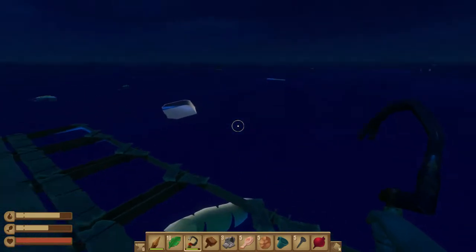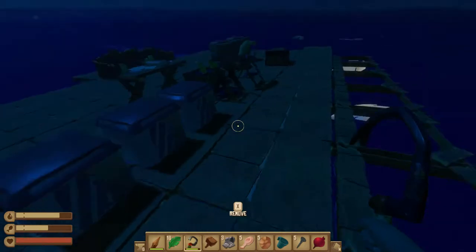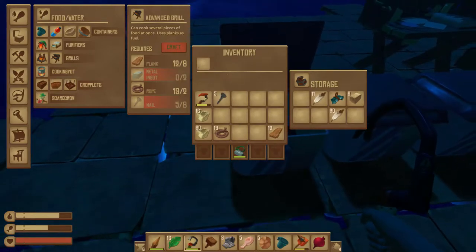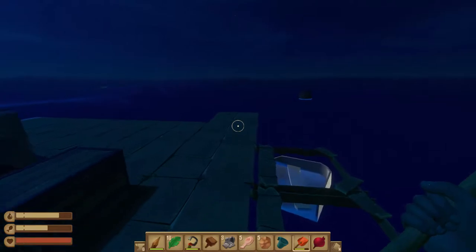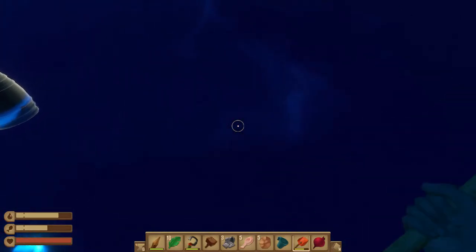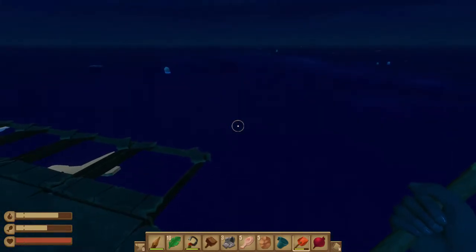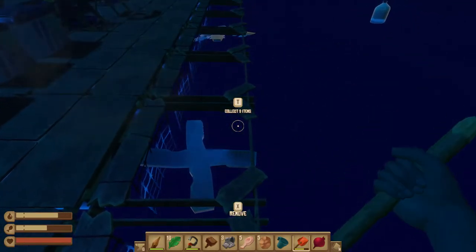We've got a little boat right there — we don't want to hit that. Until you get the ability to steer your ship, you do not want to hit stuff, so we're going to move away from that. We are going to jump on and get whatever's on there. See how much chicken I'm eating? Birds will give you a lot of food once you learn how to spear them.